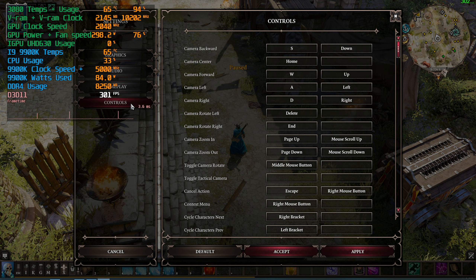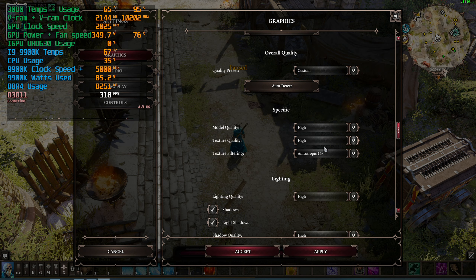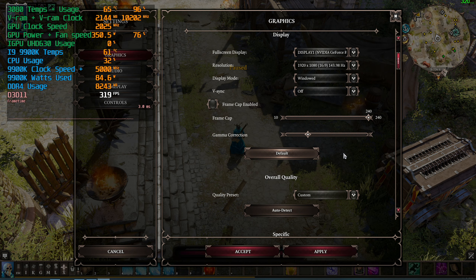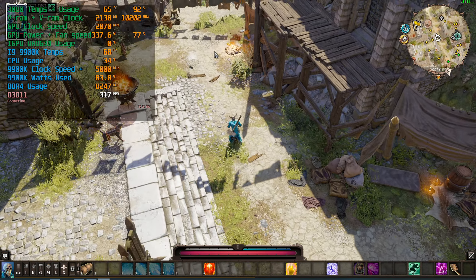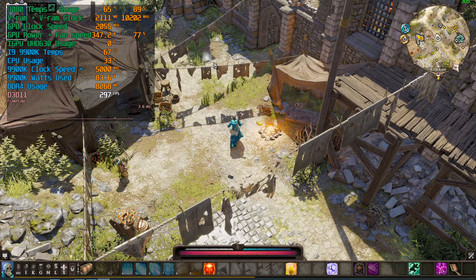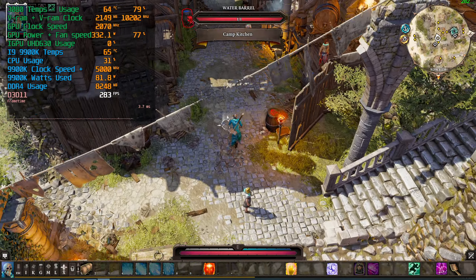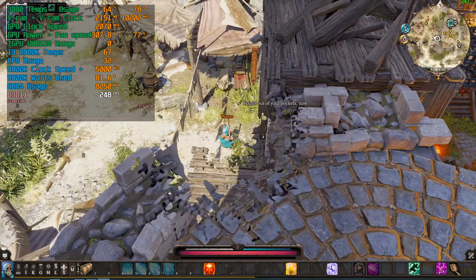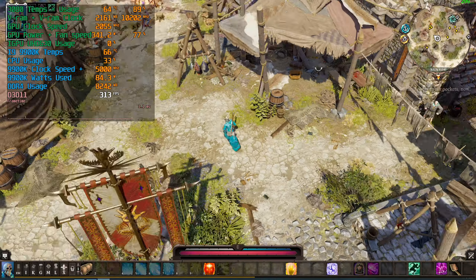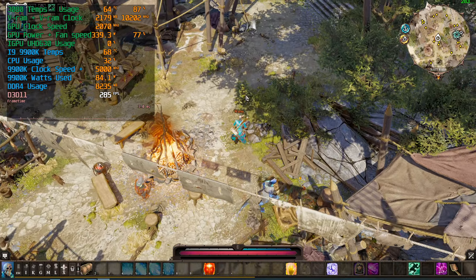It's 1080p, which is going to be a bit of a skewed benchmark because DSR in this game doesn't really want to work. Everything is basically maxed out as far as we can tell. The FPS here is 300 — it's a city, and cities are really demanding on the CPU. You can see the CPU percentage is basically maxed, which means we're CPU limited.